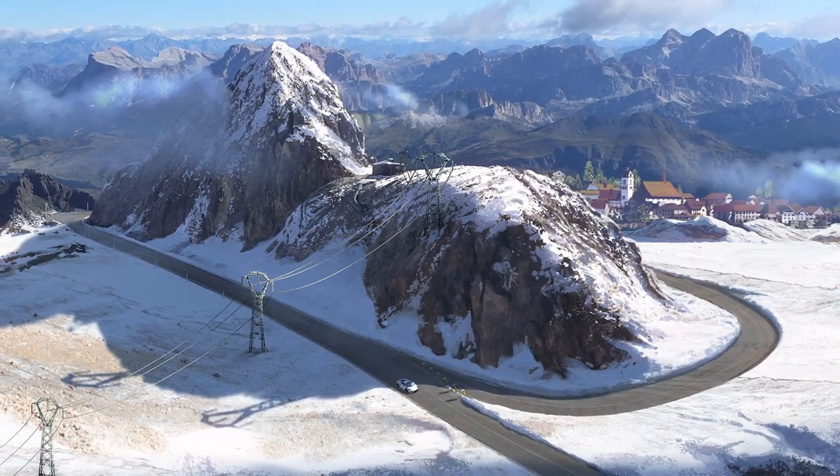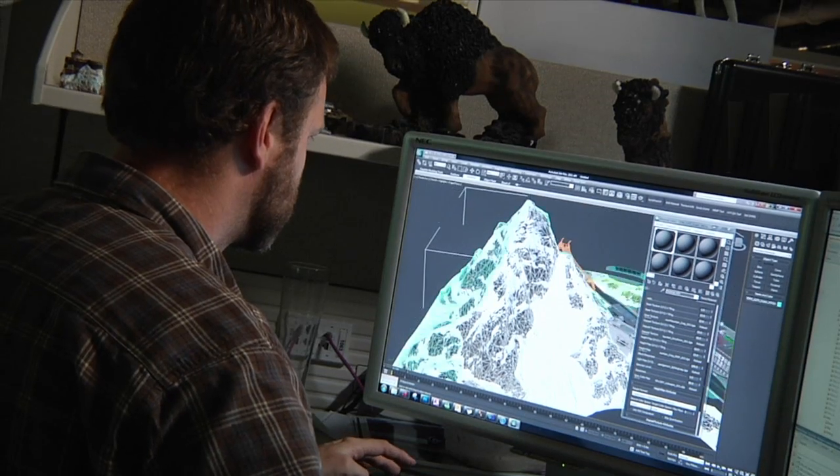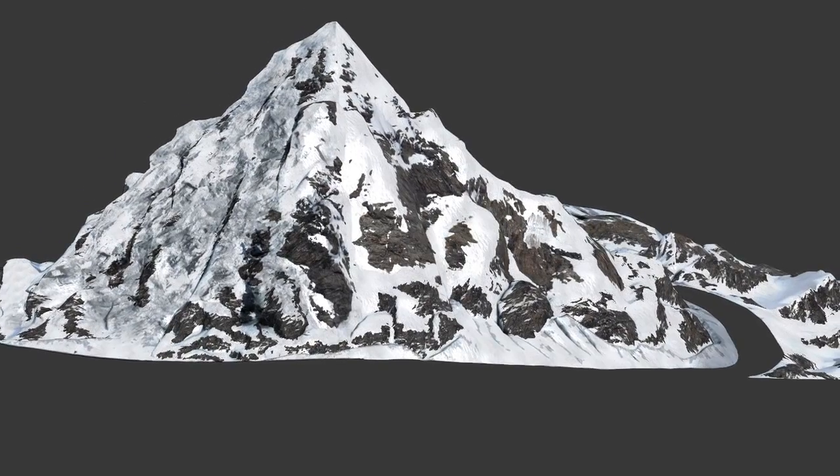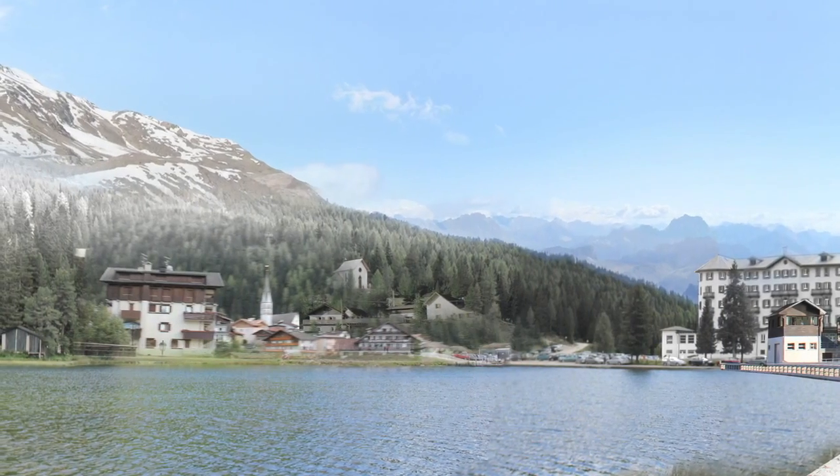Fictional tracks are a chance for us to really showcase some of the graphical tech that we have in our game. We've redone our lighting engine, and this track in particular, with its very bright snow and blooming, really shows off what our graphics engine can do.